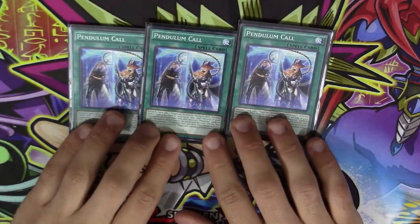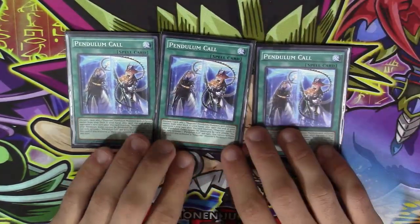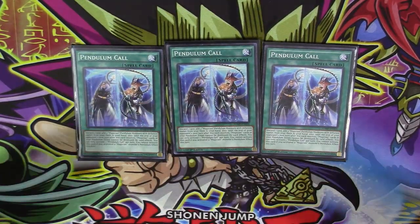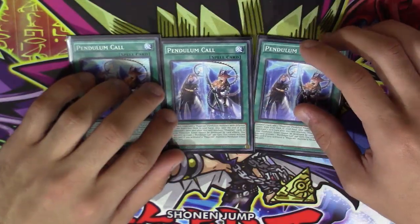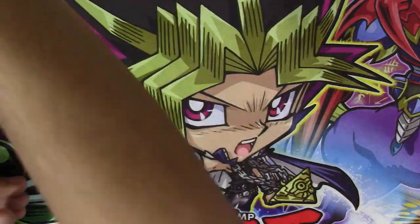For spells, three copies of Pendulum Call — absolutely essential at three, cannot run any less. It lets you search your pendulum magician scales, and until the end of your opponent's next turn your scales cannot be destroyed by card effects.